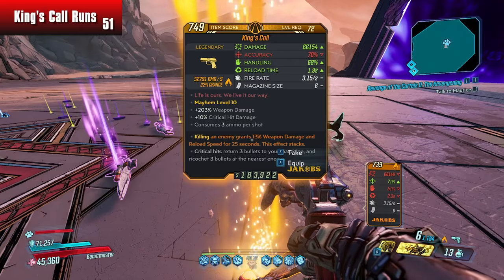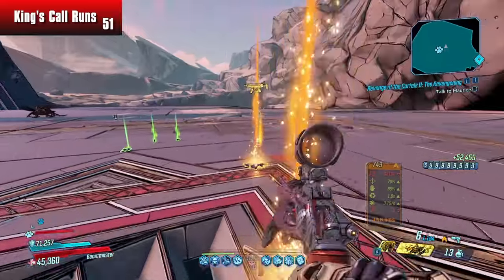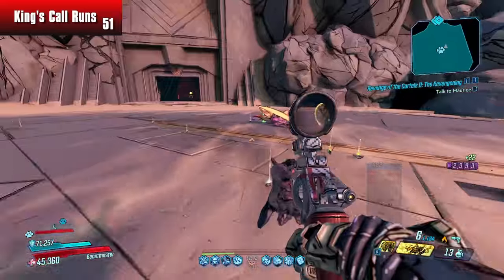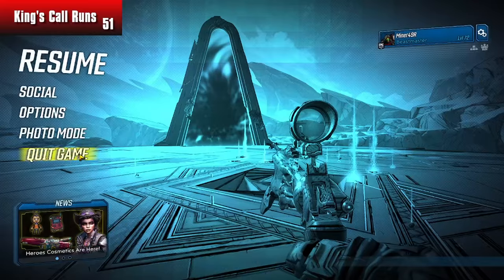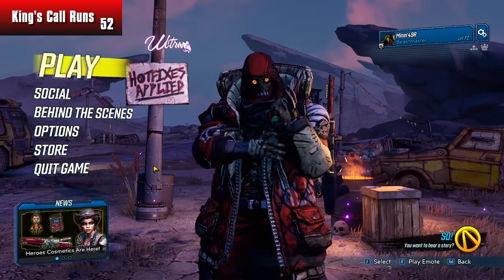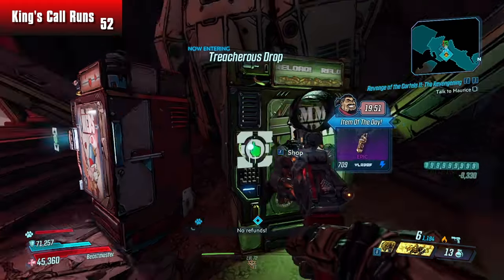Look at this King's Call — it has a nice little scope on it. Interesting. A 66,000 damage King's Call — now all we have to do is add three more thousand to that and we can call it done. I'm going to use it. Let's use it for a kill here. Action skill, grenade, there we go. Do your thing. We're going to quickly climb, one tap, wait for my fadeaway to come out, and then rinse as fast as we can.